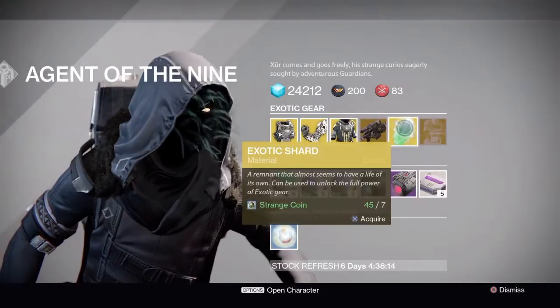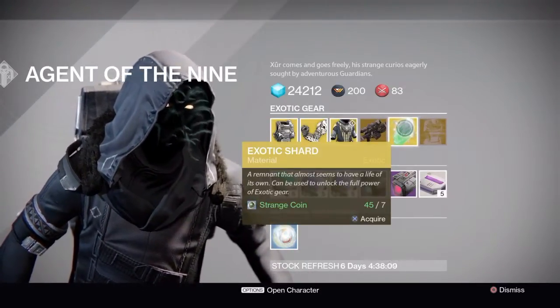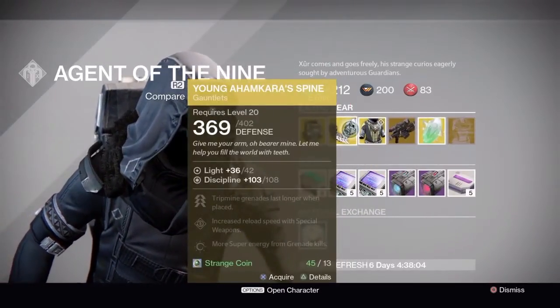Exotic Shards are selling for seven Strange Coins, so if you haven't gotten yours yet, make sure to spend your Strange Coins on them — it's a limited time offer.